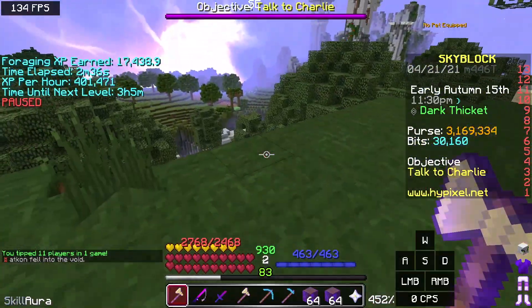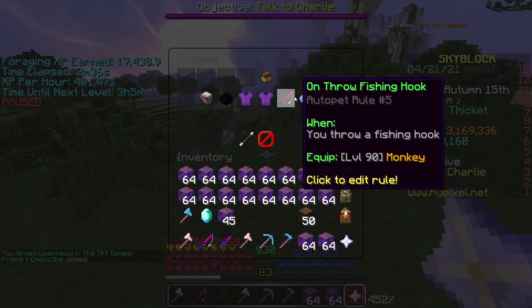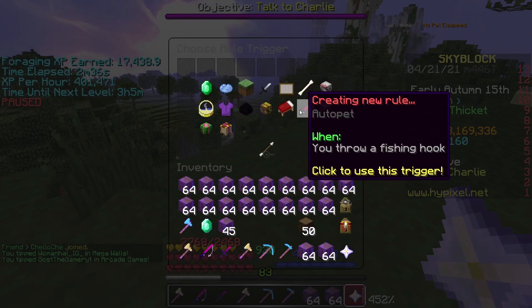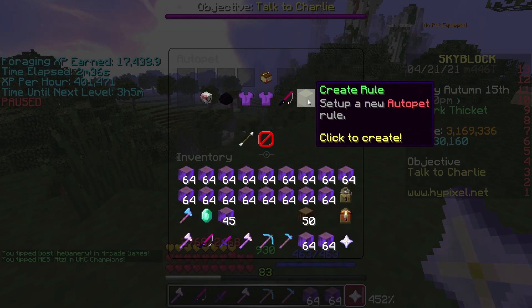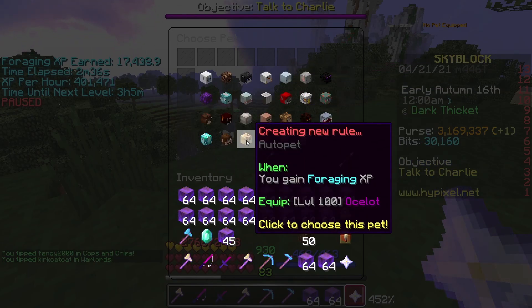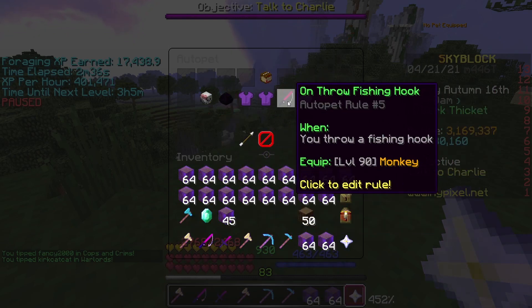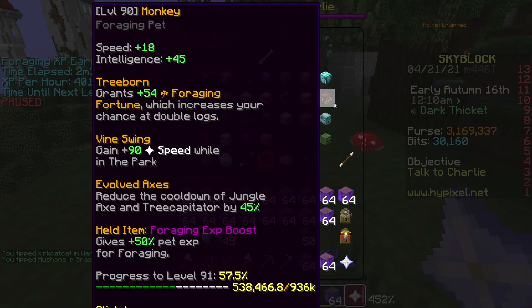So all you're going to need is basically two pet-swapping items. You're going to need to pet swap — the first one equips the monkey when you throw a fishing rod, and the second one automatically equips your ocelot pet once you gain forging XP. My ocelot pet is level 100, which is very important, and the monkey is level 90, which reduces the cooldown of the tree capitator.